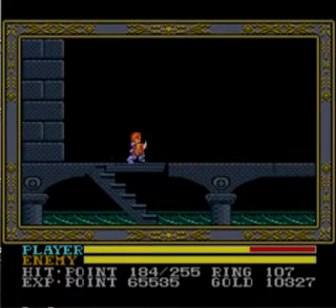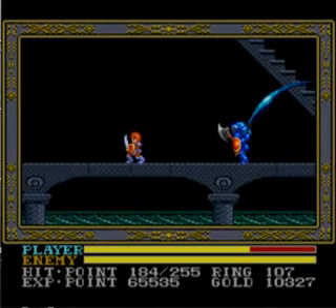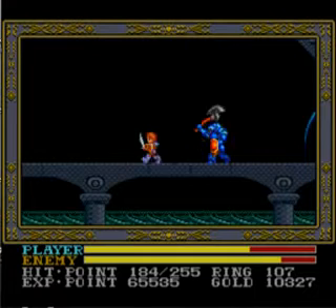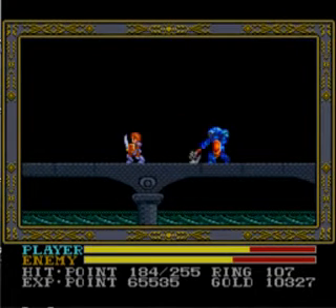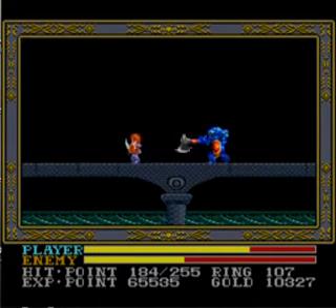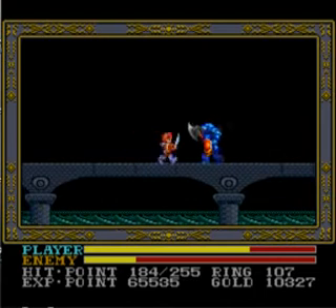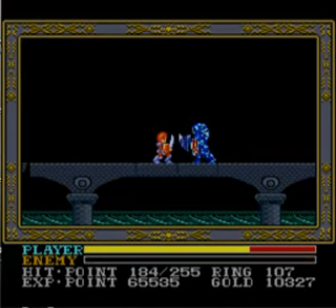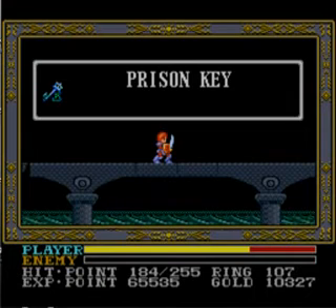Alright, either this fight's going to be easy or I'm going to get destroyed — we'll see. We gotta wait for him to walk out of his bubble, slash, run away, slash, run away. Sometimes you won't hit him but it's not worth staying because he hits pretty hard and I'm really trying to preserve my ring power. This one is kind of a breather, but if you try a frontal assault he will destroy you — he hits really hard. I got the prison key.